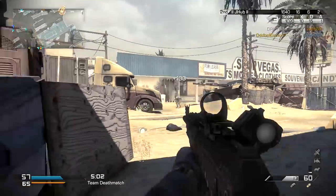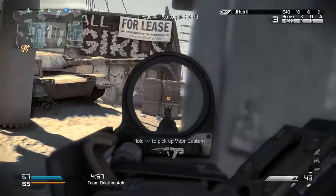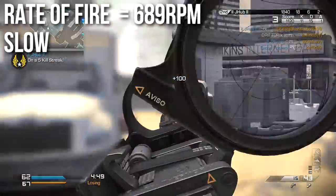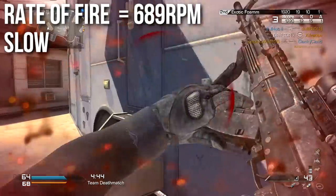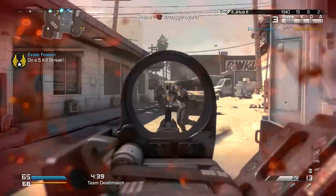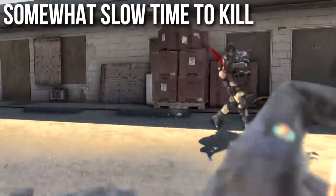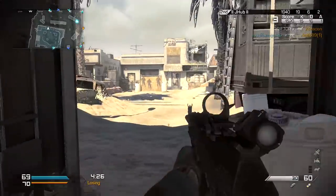Going back to the AK-12, let's talk about its rate of fire. To balance out the high damage, the developers gave this weapon a lower-than-average rate of fire — it shoots at 689 RPM, which is a little bit on the slow side. It's not terribly slow, but it is slower than what you'd probably want from an assault rifle. Because it shoots slow, it has a somewhat slow time to kill. It won't kill quite as fast as the SC-2010, the FAD, or the ARX in close quarters — but that's to balance the range and the high damage, which I'll spoil: the high damage is for penetrating walls.